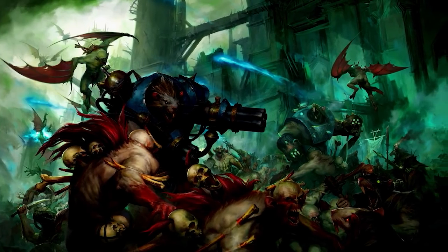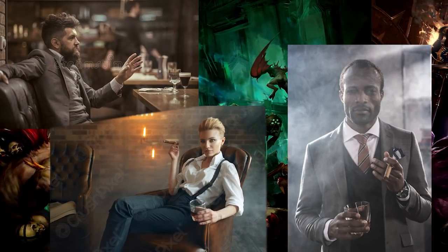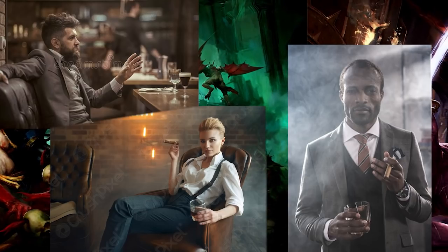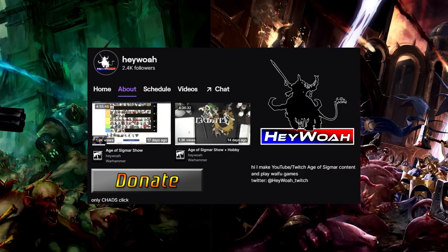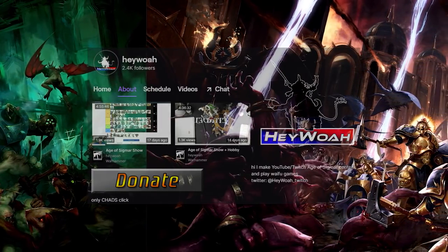Like with Commander, before you play an Age of Sigmar game, always have a chat with your opponent about what kind of power level you're looking for. This mostly solves any accidental that-guy moments, differing personal definitions of competitive and casual notwithstanding. If it's one of their first few games ever, switch to teaching game mode. Anyway, thanks for listening to my Ted Talk. I'm Haywo, I stream on Twitch, and thanks for watching.